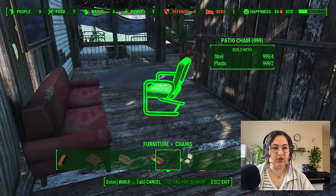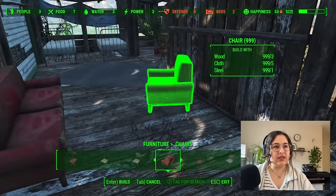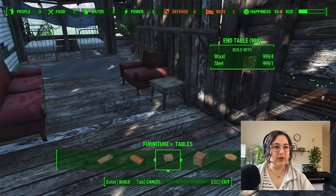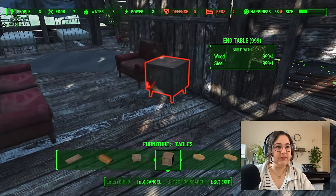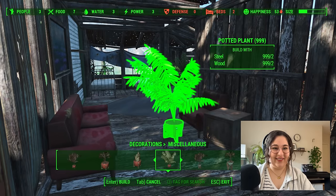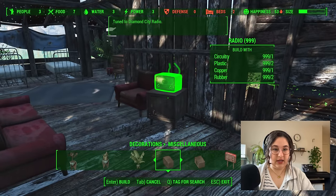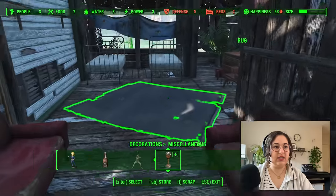And then do we want a chair on this other side — like a conversation pit? I love a conversation pit. And then we'll do a little table. Let's do another candle on top of that — candles everywhere. Or do we want a radio? It might be nice for them to have a radio. I'm partial to Diamond City radio, of course. So there they've got the painting, couch, little sitting area, sleeping area — it's quite lovely.